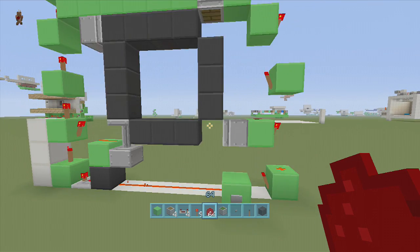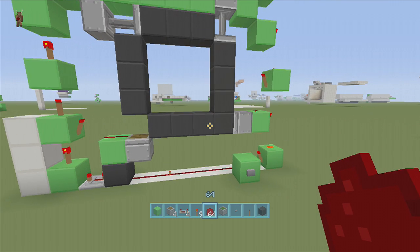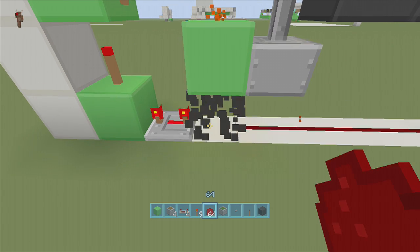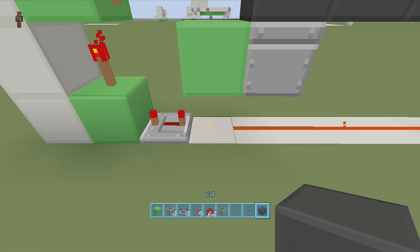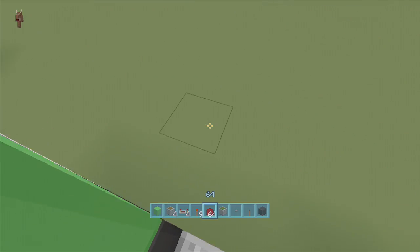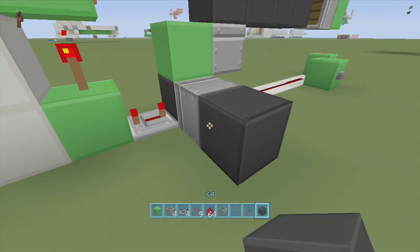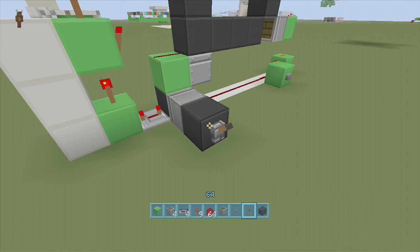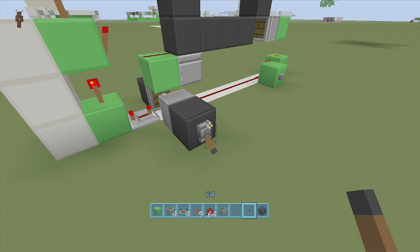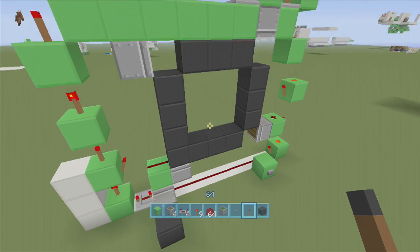Now if we click the button it should work — goes up, over, down, over, up, over, down, over. To turn it off, this is where the sticky piston comes into place. Right here behind this four-tick delay repeater, put a sticky piston facing in towards the block. Now if we put any sort of power to the block behind it, it moves the sticky piston and that turns it off — this is the turn-off switch.